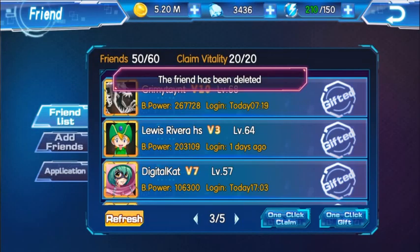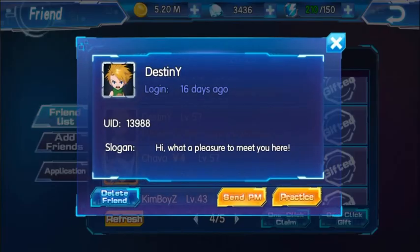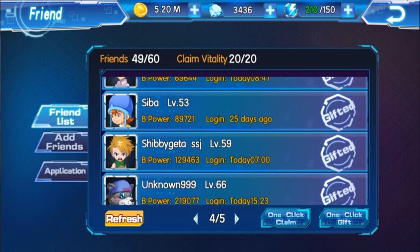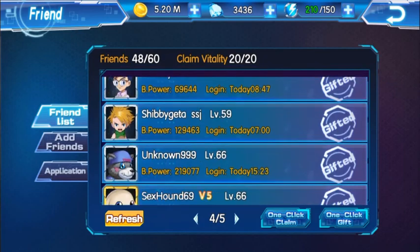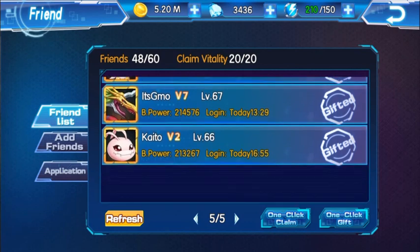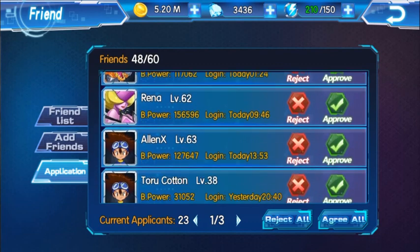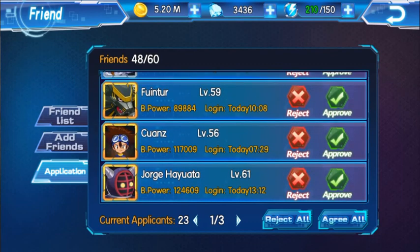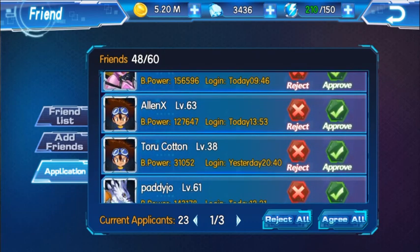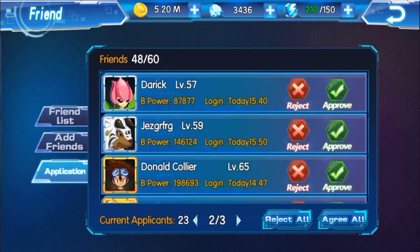Here's someone with their last login 16 days ago — I spoke to them a few times but they probably didn't like the game. You can also see here who sent you a friend request. Since I'm level 70, I actually want to accept people that are around my level, which is a bit tricky.